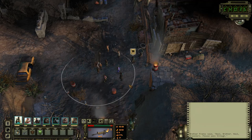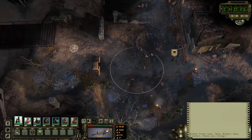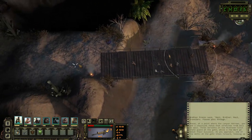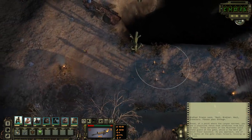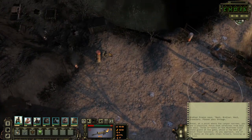Hello everybody, and welcome back to another episode of Let's Play Wasteland 2 Director's Cut. In the previous episode, we made our way to Titan's Canyon and got sidetracked with a lot of talking, but managed to get ourselves a monk escort who should protect us, for the most part, from pretty much everybody who wants to kill us.